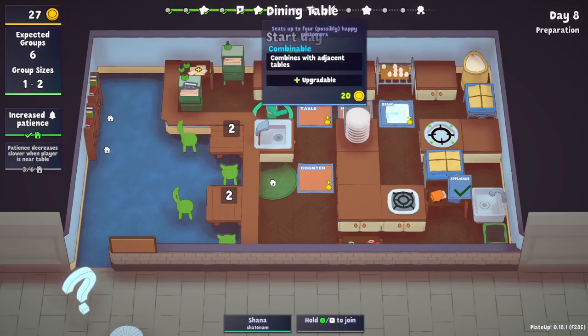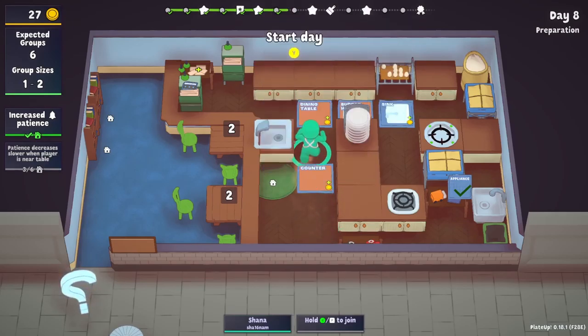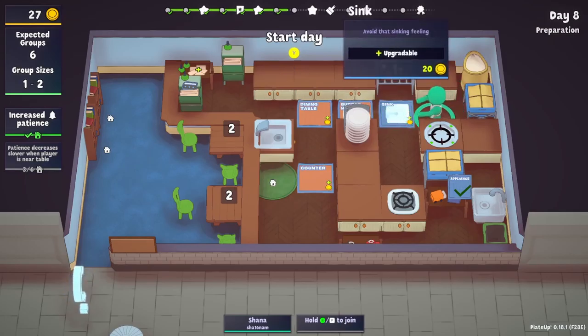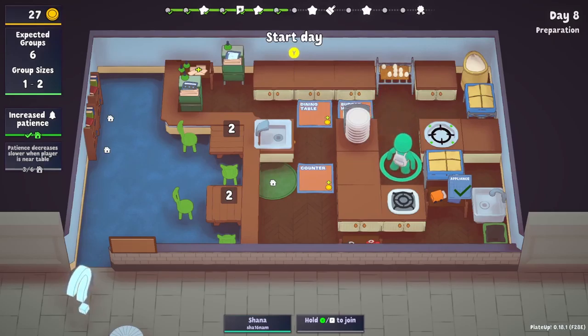I'm gonna do a sink and see if I can get a wash basin, because then I can put four plates in at once instead of washing them one at a time. I'm doing okay right now, but as time goes on I'm gonna need more space. The other option is a dish rack, but that takes up another spot, so we'll see. We've got six groups coming — let's go.